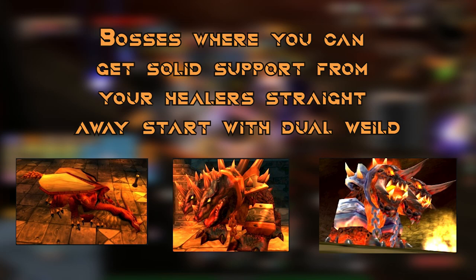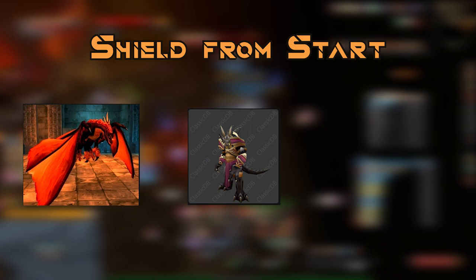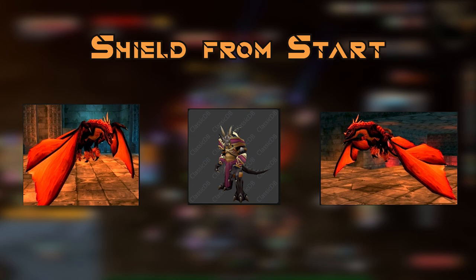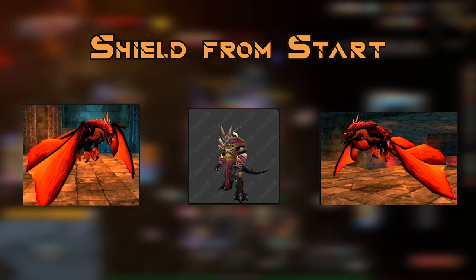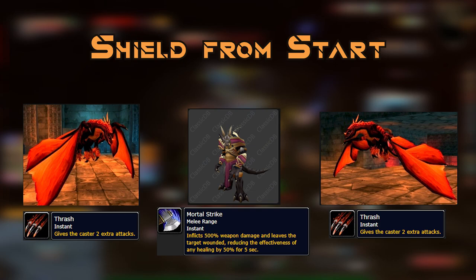There are some bosses where I do like to start with a shield: Broodlord, Flamegore, Ebonrock, and Nefarian. The reason is there's a positional element where other players or I have to move, meaning I might not get a heal for a period of time. Starting shielded ensures I survive if we get unlucky with a crit or the boss thrashes me. Play smart, react to the situation — if you know you're not going to get a heal, go defensive, get your shield out, and survive it.